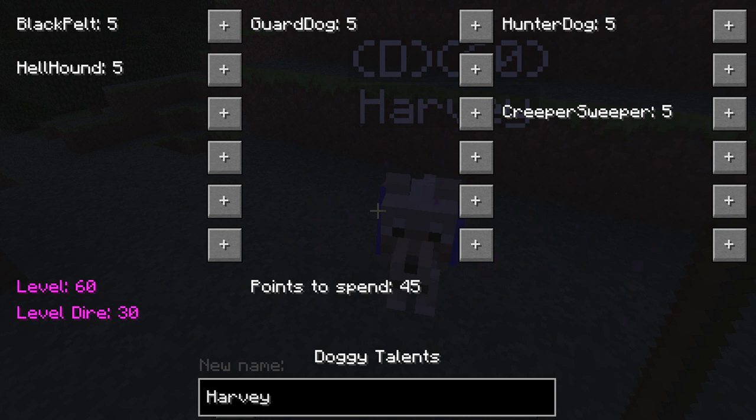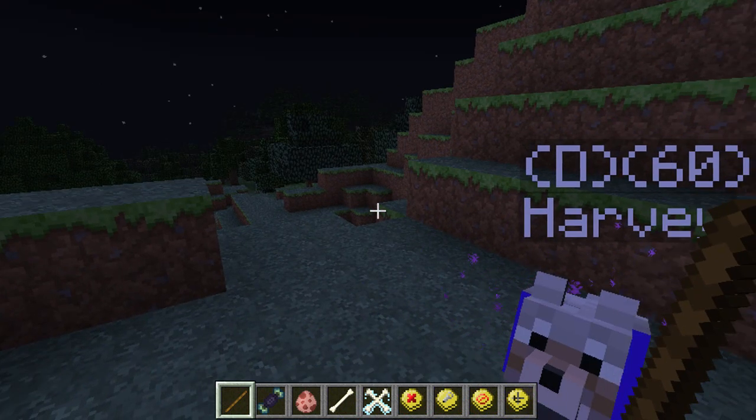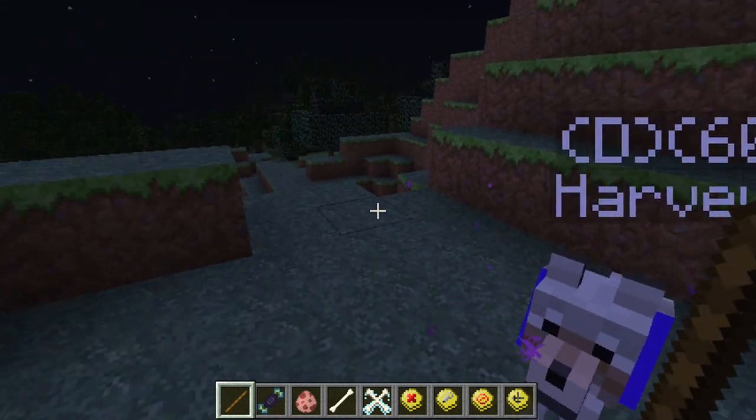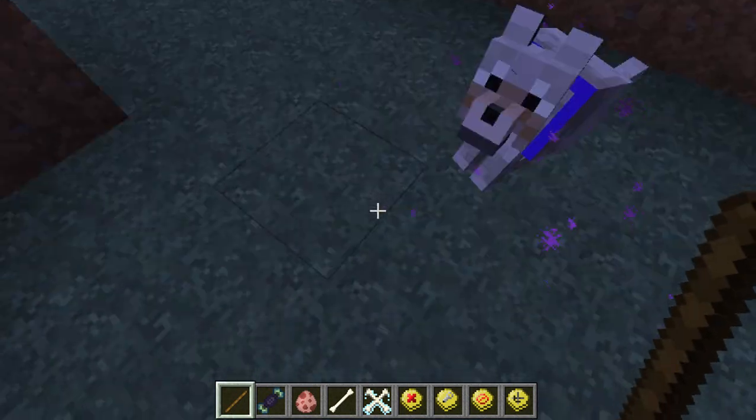Let's check guard dog - it won't let me add any more, so level five is the max. That confirms each talent level costs the same number of points as the level you're going to. Level five is the max for all talents. You're probably wondering why there are so many points left over - that's because more talents are coming soon, like a sheep herder that moves fast and can hold items. This mod is going to be really great - it was originally from 1.2.5, never updated, but now it's been brought to 1.5.